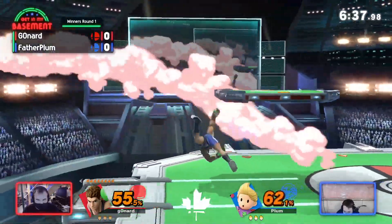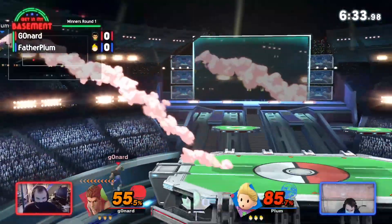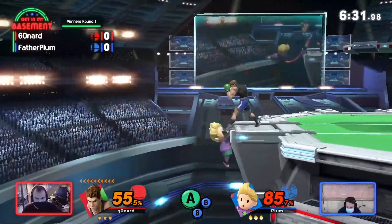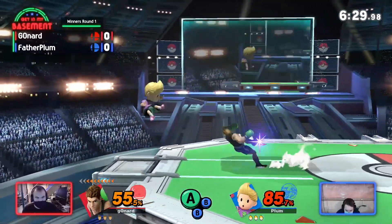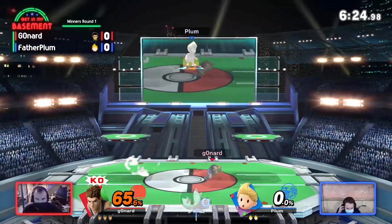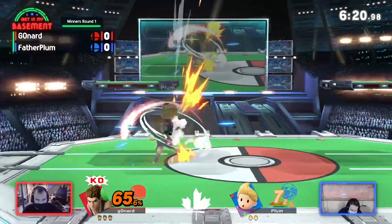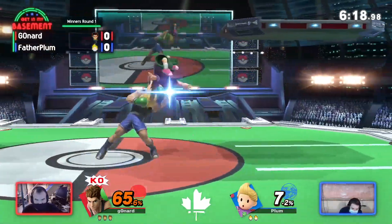We do see him staying a bit more center stage already, which is an interesting idea. It looked like some of the ledge play coming into play there as well, but tethering back to the ledge. He's coming in — you got to know that has super armor. I don't know what he expected to happen there. Maybe he tried to cross it up, just accidentally spacing it a little bit too close, not even getting the sweet spot.